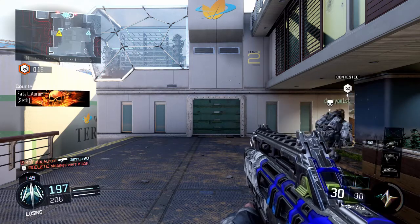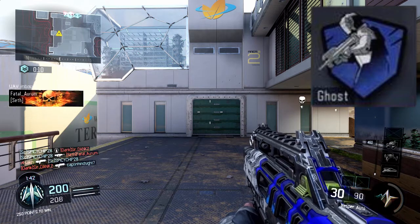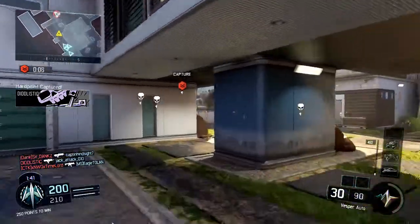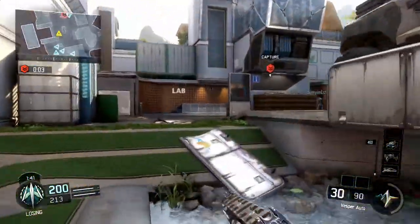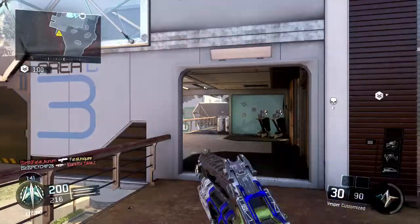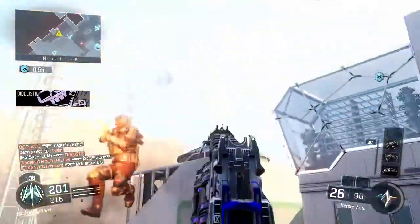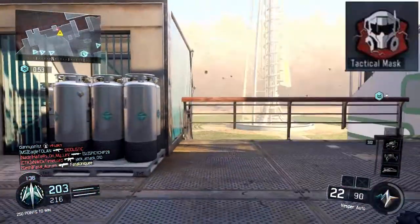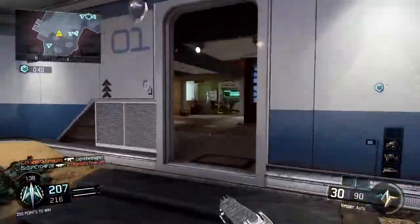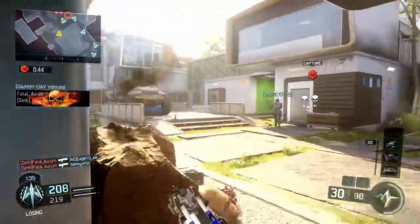Then I run Ghost. Of course, you can use any of these perks — I mostly run Ghost because I like to play fast and rush, and I don't want a UAV to spot me. I just stay quiet and off the radar. Then I run Tactical Mask. You can also run Blast or Dead Silence — it all depends on you. I run Tactical Mask because I mostly use this class for Hardpoint, and it's pretty overpowered for that.